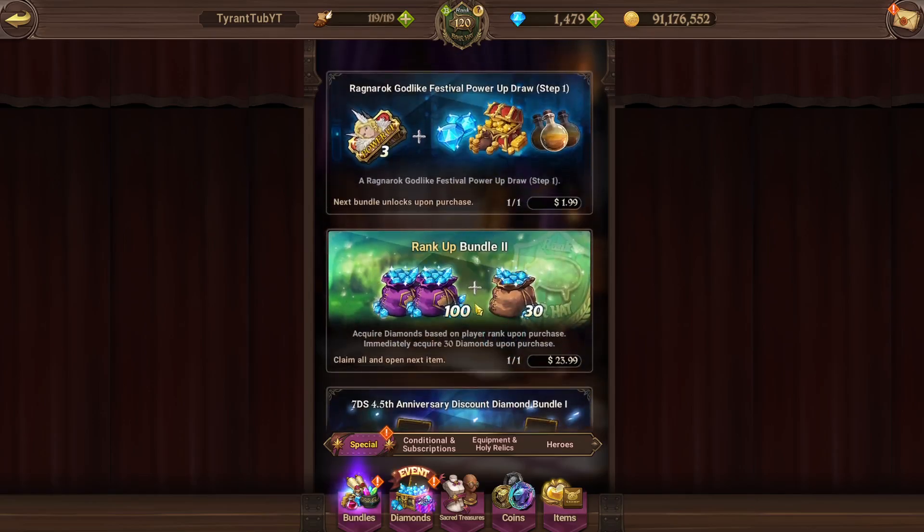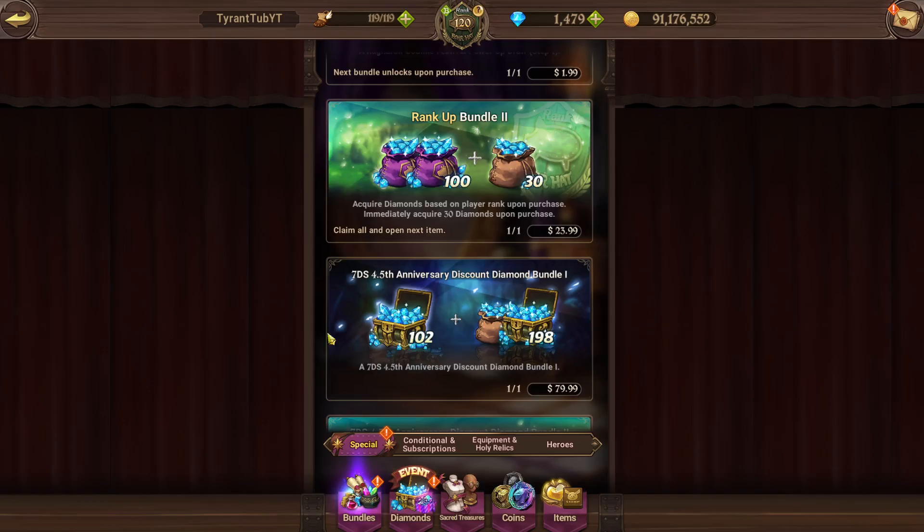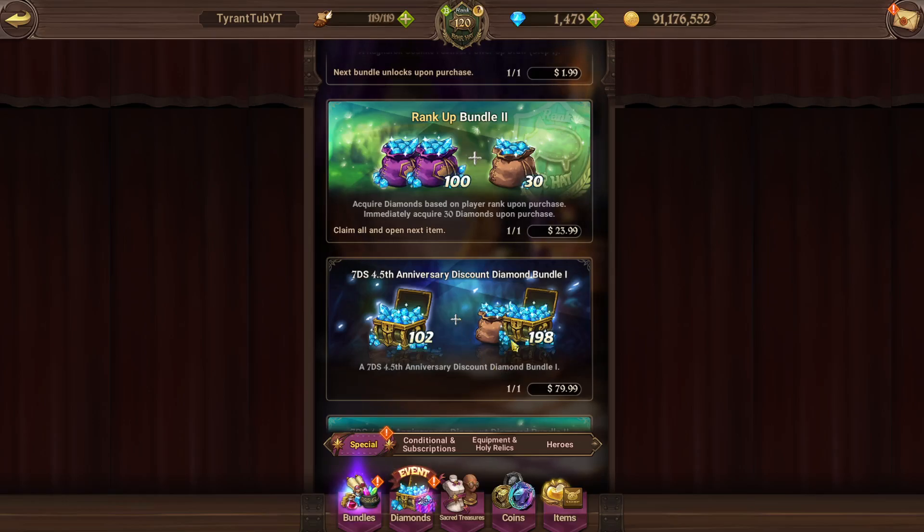You spend $152 and get 920 diamonds — one of the highest diamond-to-dollar ratios in the game. You basically get a rotation for about 150 dollars, which is very good. This is especially true if you've already bought all the rank-up bundles and there's a collaboration — you'd buy the collaboration bundle too. This rank-up bundle is here every single time we have an event — always here for every collaboration and festival — so it refreshes quite frequently. You can only buy it once per event, but it is quite regular.